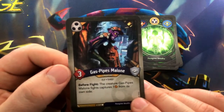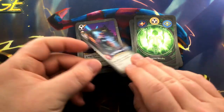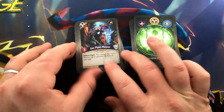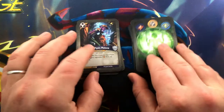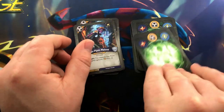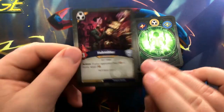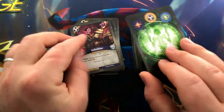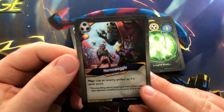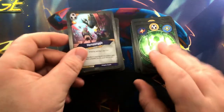Gas Pipes Malone: 3-power. Before fight, the creature Gas Pipes Malone fights captures one from its own side. A second Gas Pipes Malone. Hobnobbler: 3-power, action — if your opponent has six or more, steal two. Pretty effective card. Hornswoggle has an Amber Pip — action: use an enemy artifact as if it were yours. Lots of artifact hate in this deck.